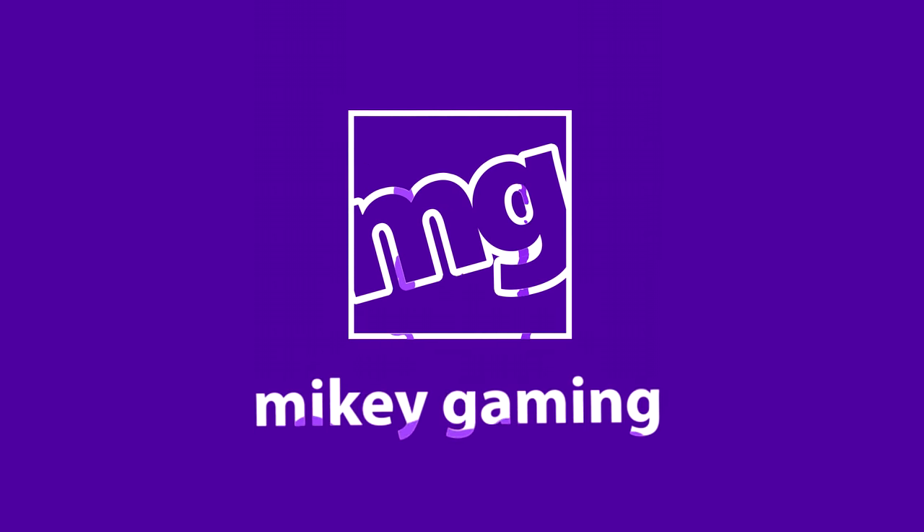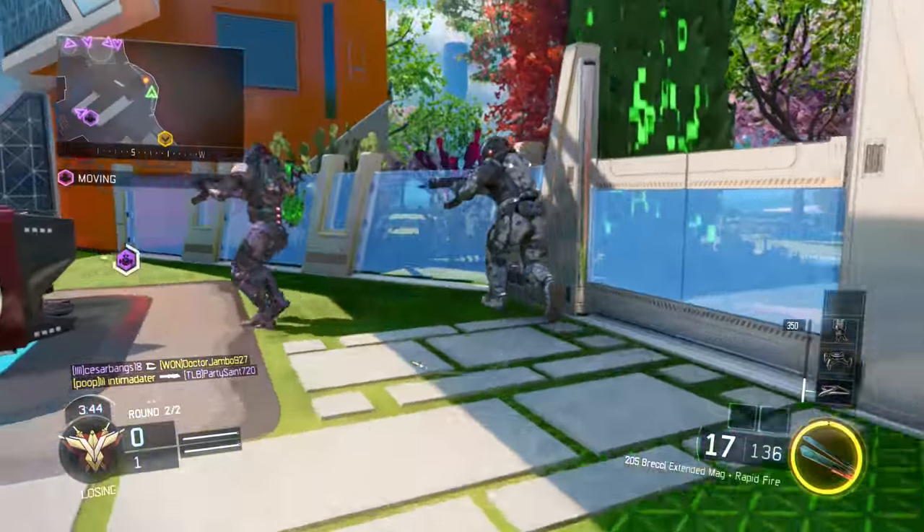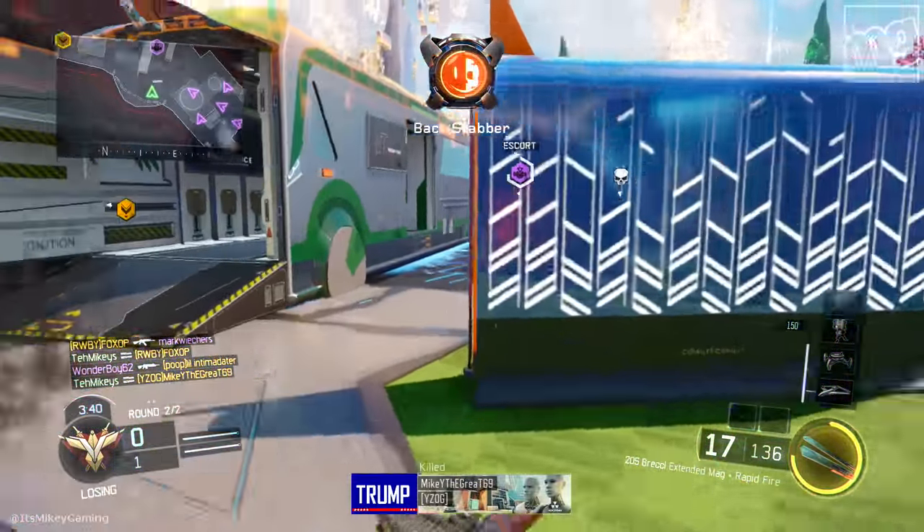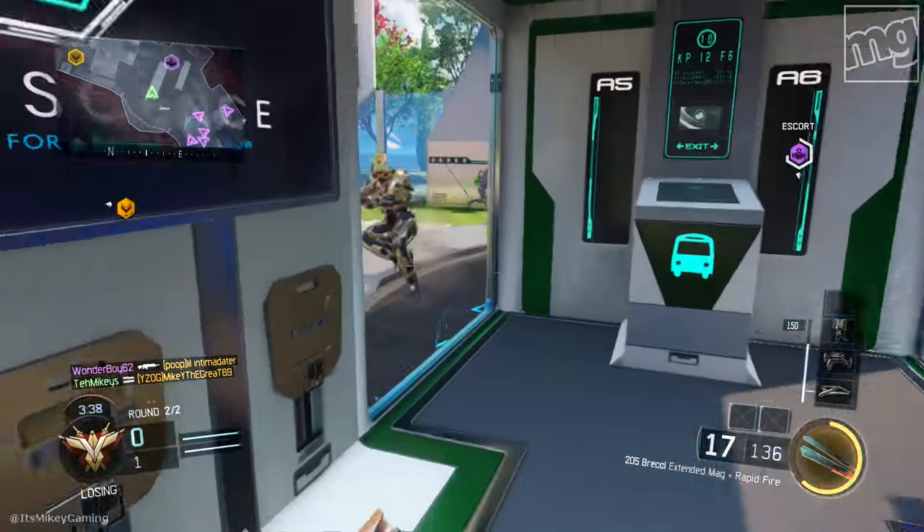Hey, it's Mikey, and let's talk about something we haven't talked about in a long time: Safeguard. A lot has changed since this game first came out. We're going to talk about the top 10 fastest ways to take down the robot.